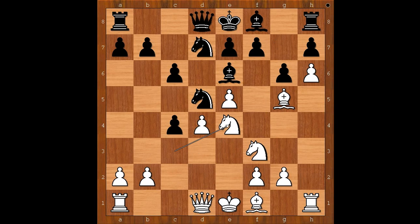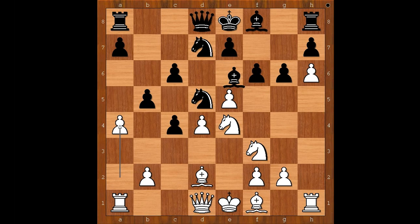Black has a cramped position. Knight to e4, f6 attacking the bishop, bishop to d2. b5, defending the pawn. a4, bishop to f5.